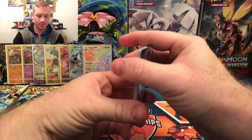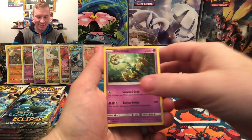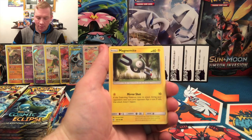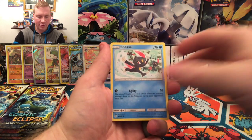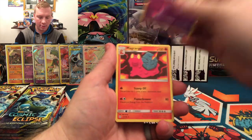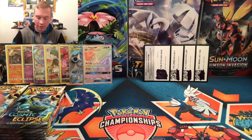Fighting. Another Tag Call, there we go. A Delmize, another Chaotic Swell. Alolan Grimer, Magnemite, Eevee, Flabebe, Sneasel. Reverse is a Cosmog. And a non-holographic rare Magcargo.